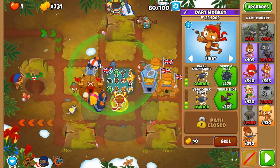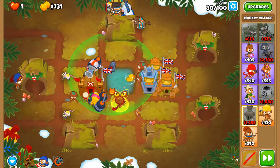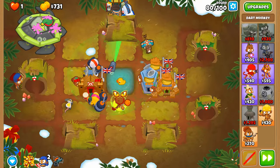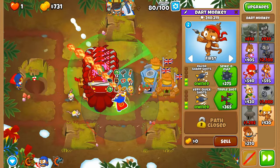We now have guaranteed lead popping potential even though Glue Strike enables leadifying of balloons. We still want Jerry's Fire to be able to pop purples for that oh-so-delicious round 95, down to BFB.